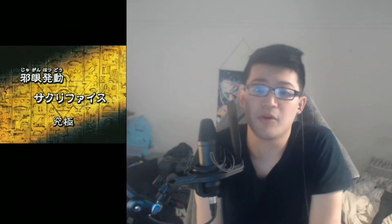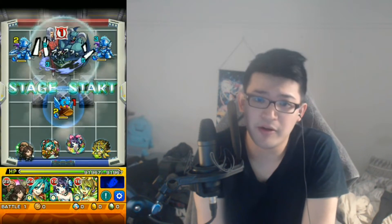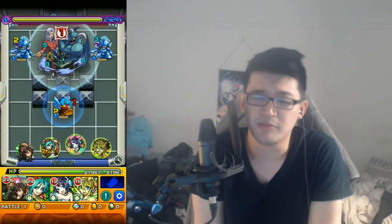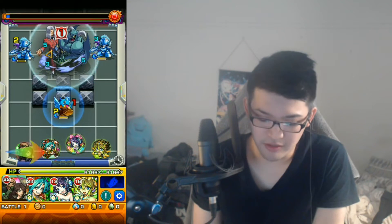What's up everyone, Qtushan here. So we're doing the Pegasus quest for the Monster Strike x Yu-Gi-Oh collab. It's a very easy quest — just bring some grass monsters with anti-gravity barrier and you're good to go. You could bring monsters with anti-block if you want, but anti-gravity barrier is probably where you want to focus on.